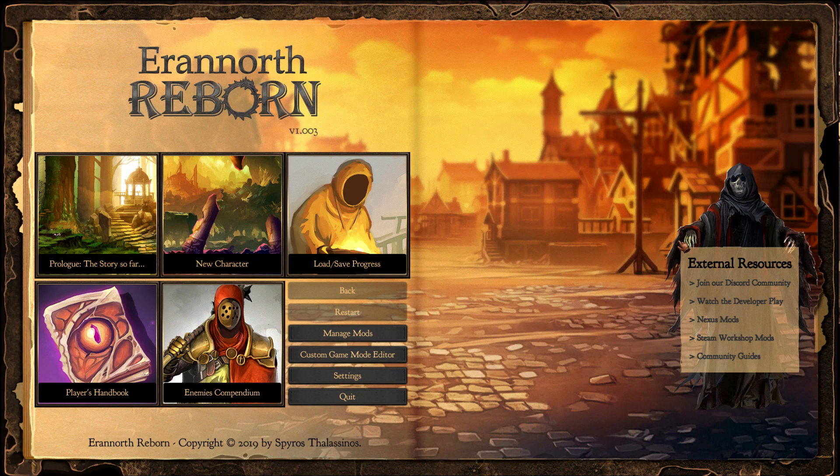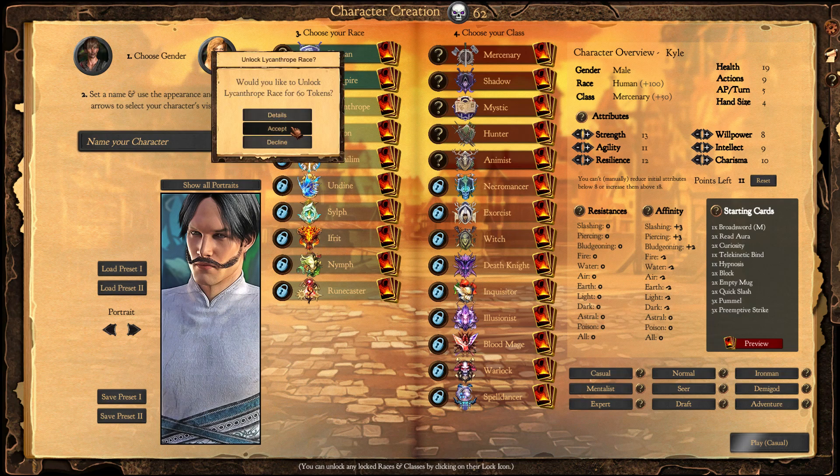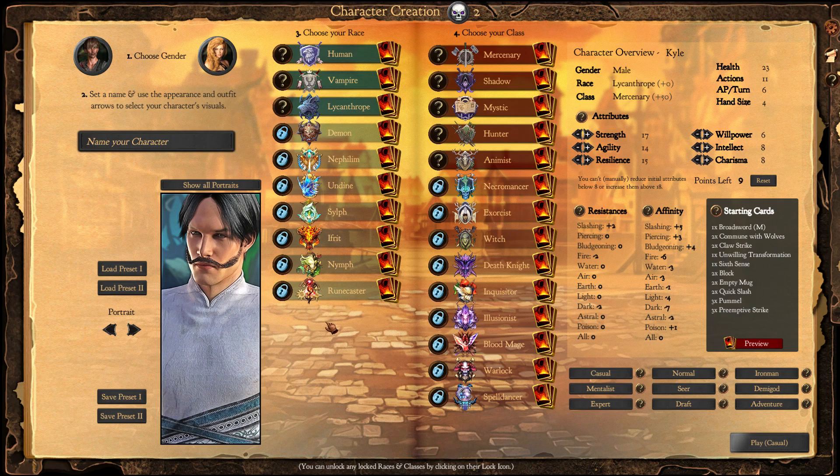Hello folks and welcome! Today we will be unlocking the Lycanthrope class and playing with it. The character we will be building will be a Lycanthrope Animist, since we didn't get to see the Animist skills in draft mode.